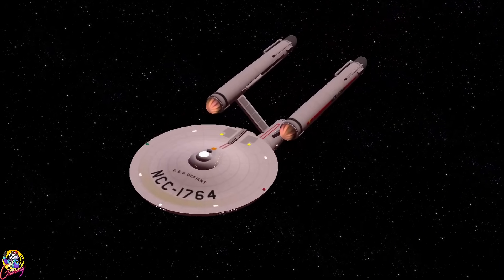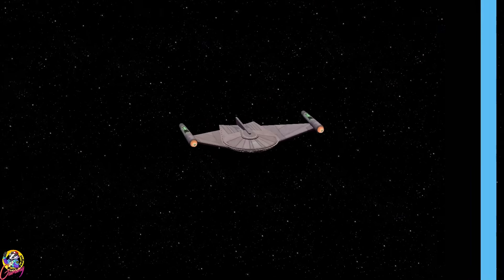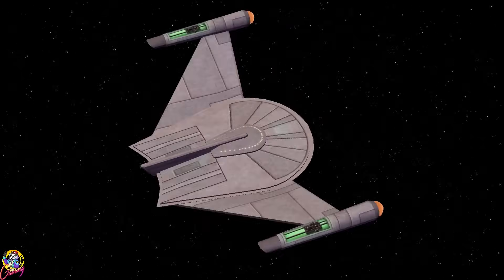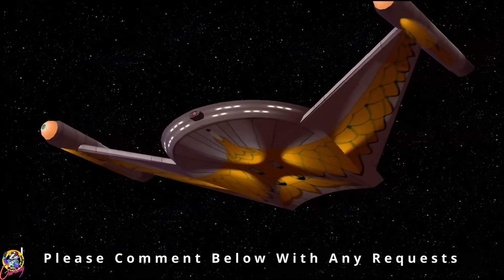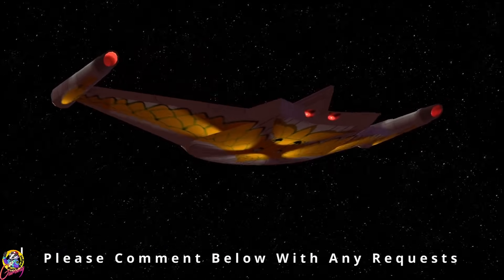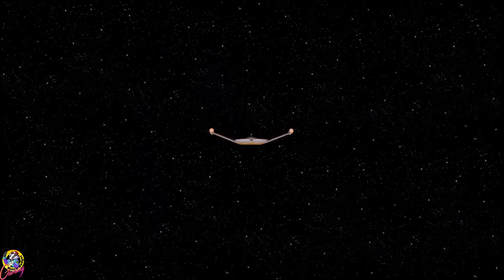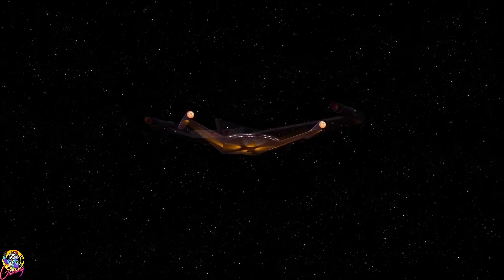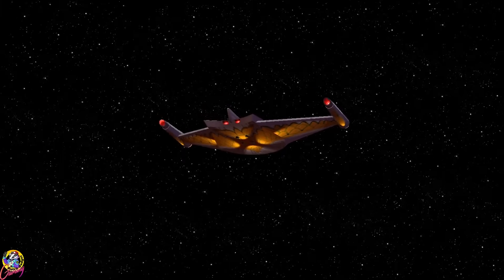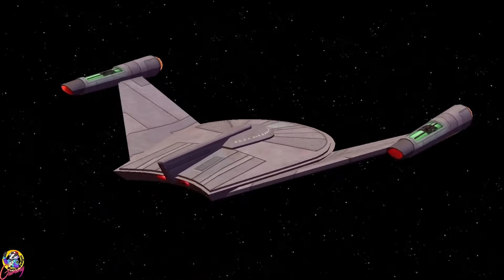Today we are going to put the original series USS Defiant against the Romulan M7 Atrahasis. I've never seen this bird of prey before — it looks like a more advanced version of the one we saw in the original series, the Romulan Cricket. It's equipped with some pretty unique weaponry: some green ones and some white ones. It's known as the Snipe class to the Federation.